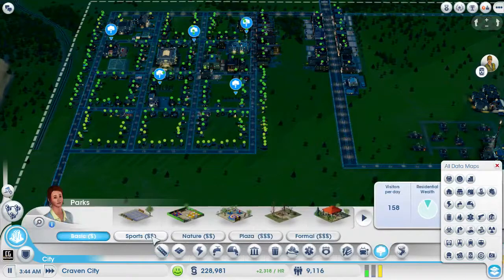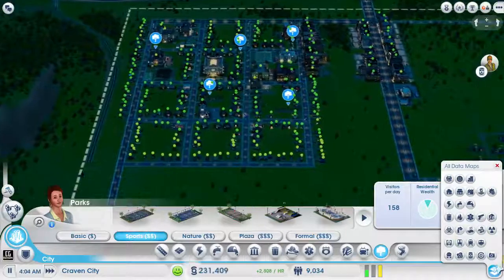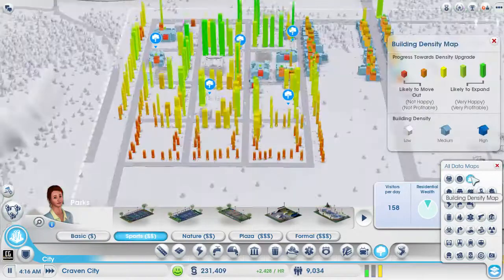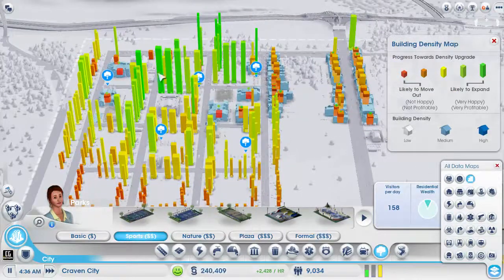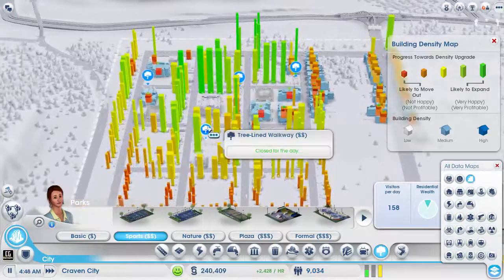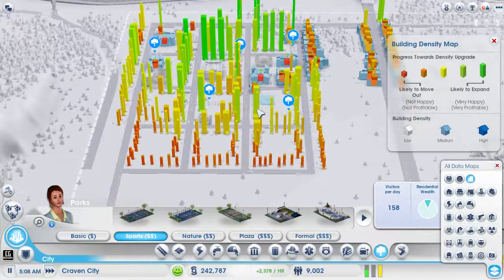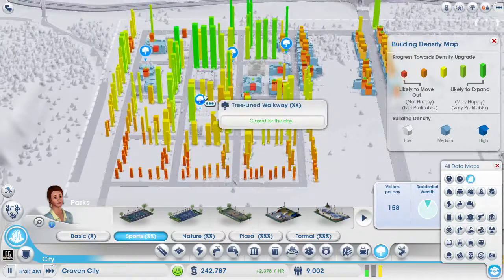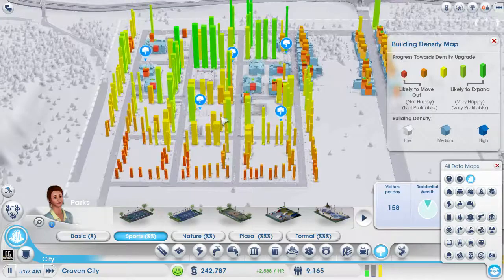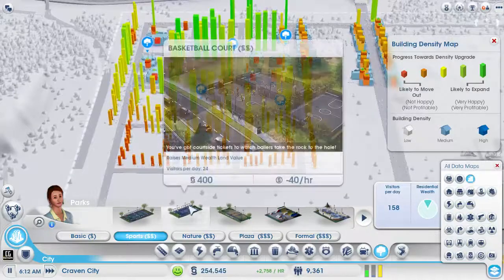Take a look at parks. We want to get them to medium density and they are. Most are either likely to move out or neutral, and there's a few that are kind of on the border of expanding. We need to get some of these parks.